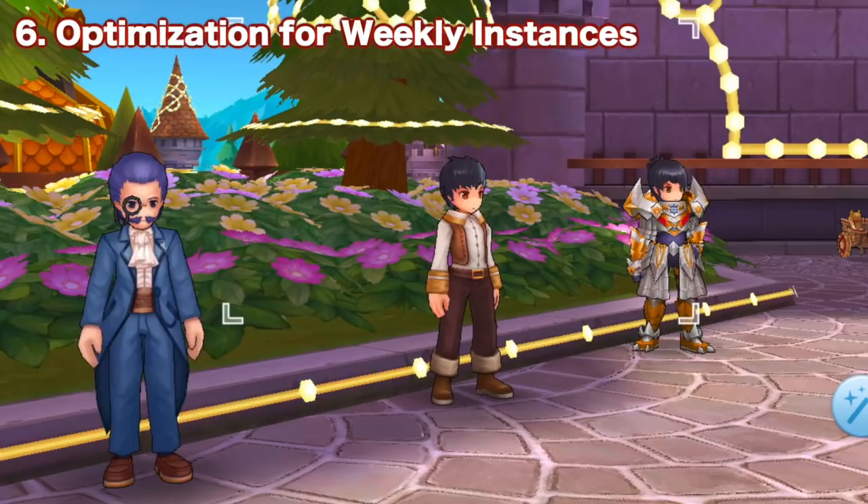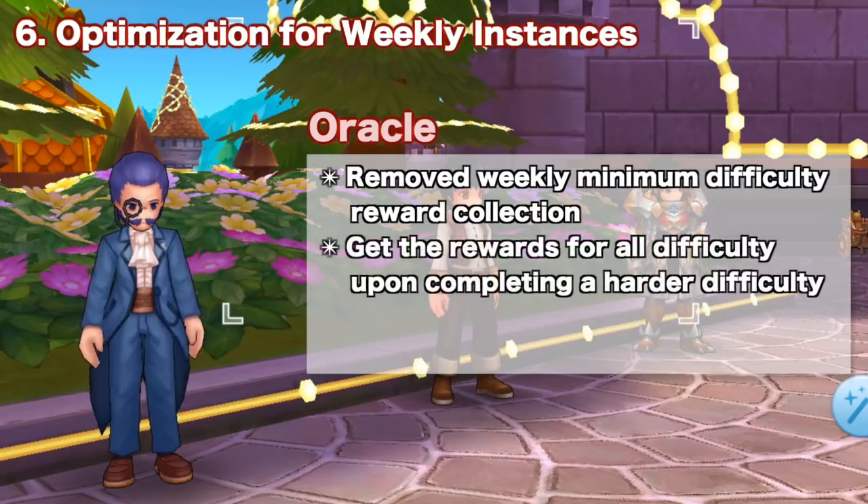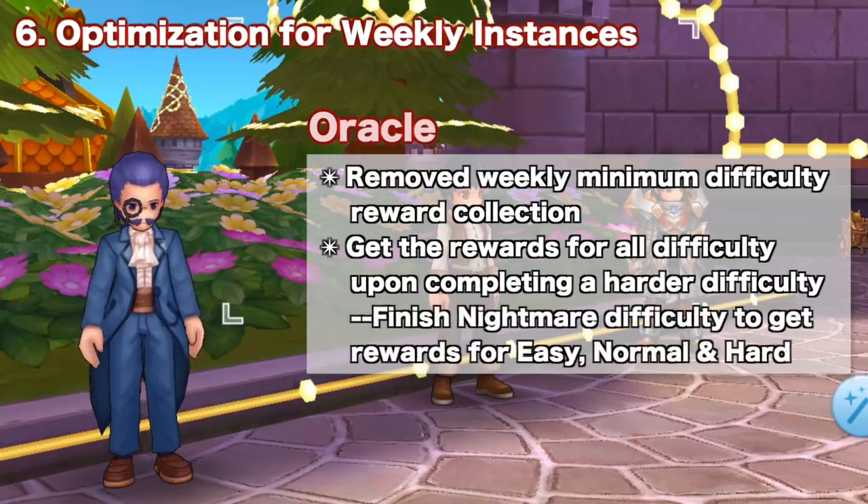Next we have optimization for weekly instances. For Oracle, the weekly minimum difficulty reward collection has been removed. Instead, you will now get the rewards for all difficulties upon completing a harder difficulty. After the update, you just need to finish Oracle Nightmare mode to get the rewards for easy, normal, and hard difficulties.